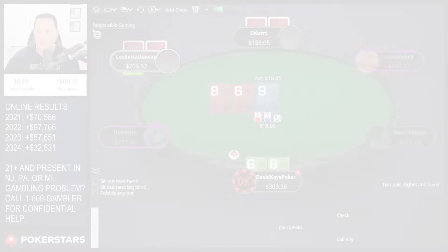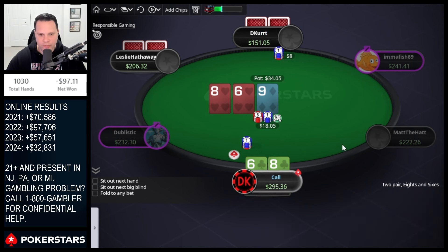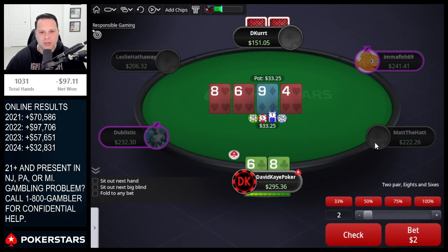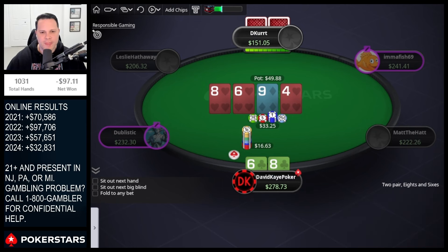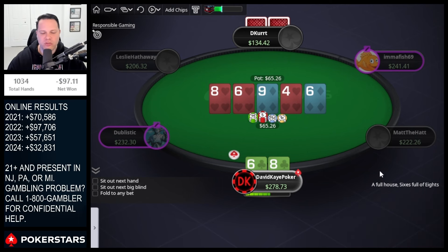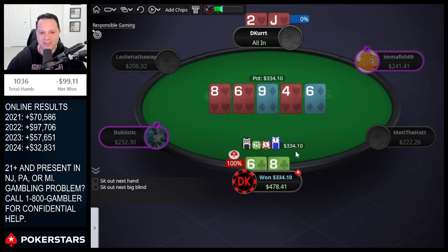He jams the river. We raise the limper, call-call — multi-way with bottom two on this board. I think we throw in a check from time to time here, it's not a board I want to bet often against two players. Finding the check — player leads, we call. Not a great turn card but I think we can still go for value, potentially checking rivers though. And then we river the full house. Against this player it's not gonna be super balanced to jam the spot but I'm gonna go for it. Three-quarters bet — I don't think they have a lot of hearts. They do have hearts — better full house, but we never fold this for this much more. Eight-six is good, getting paid.